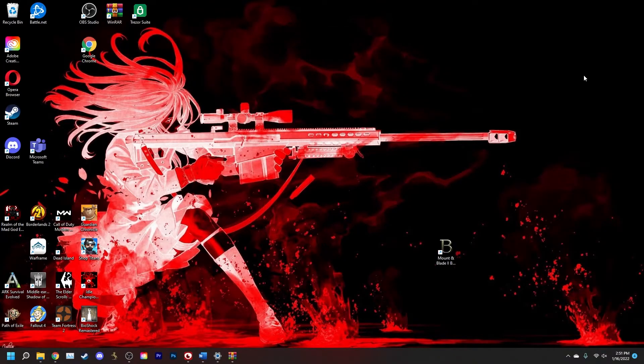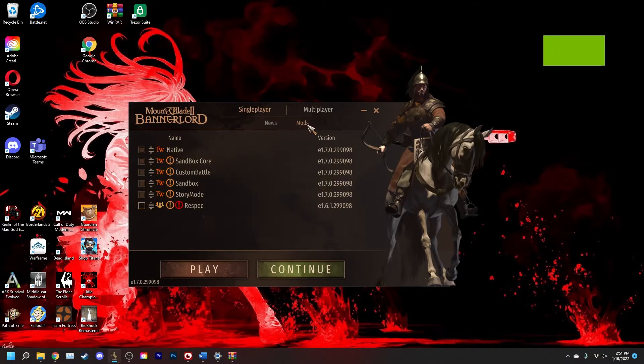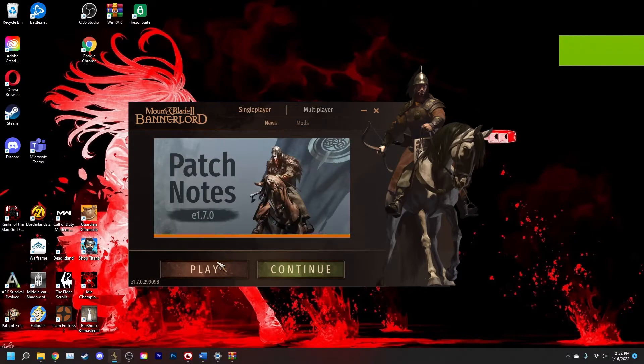Now that you've added the mod to your Modules folder, it's time to open up the Bannerlord launcher and select the mod to activate it. From this screen, go right down to mods and check the box in order to activate your mod, and then you can go to play.